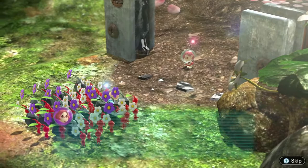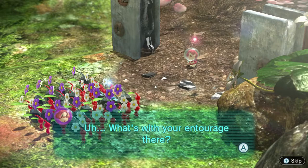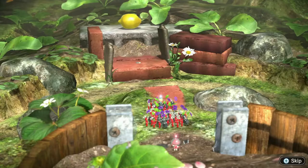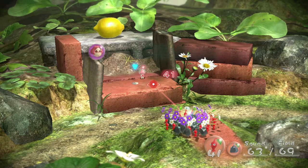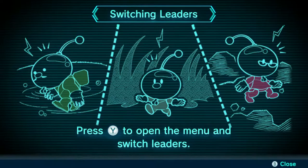Brittany is finally recruited and we're reunited! 'I can't tell you how happy I am to get out of this place — I'm sick of sleeping outside and I'm super hungry. What's with your entourage there?' That's our Pikmin — they're cute! 'We don't have time for cuteness right now.' That's a lemon we're going after — let's work together. Now I'm throwing Brittany into the squad. Press Y to open the menu and switch leaders to split into two squads and manage the workload more effectively.